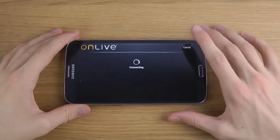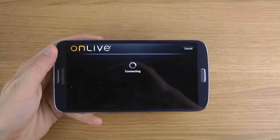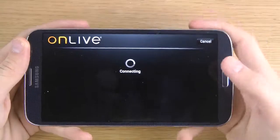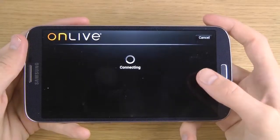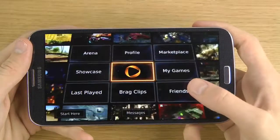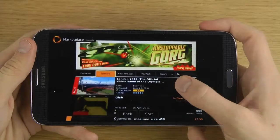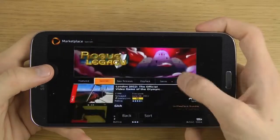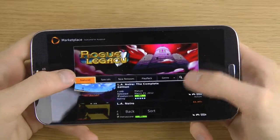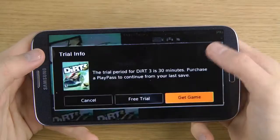Let's see if I can sign in. It will connect, hopefully. There we go — now you just go to the marketplace over here and scroll down. Here we got the game DIRT 3. Let's try it out.